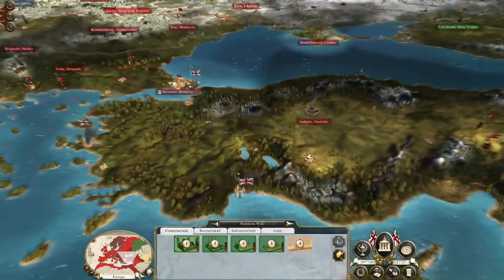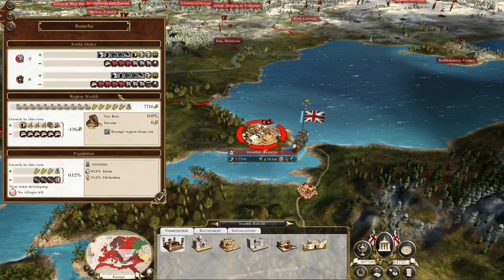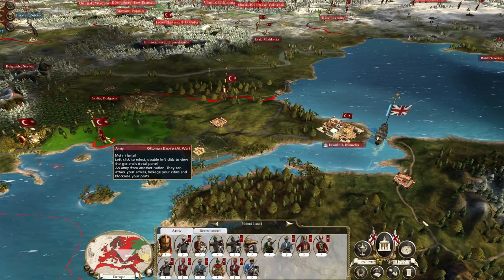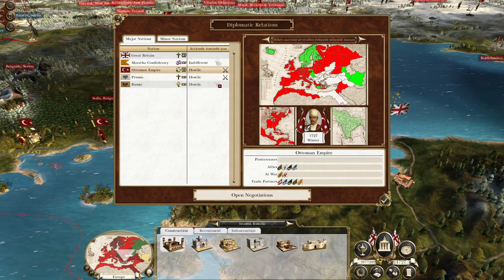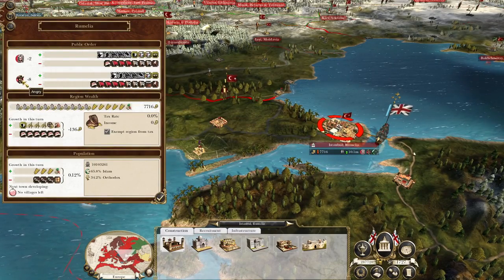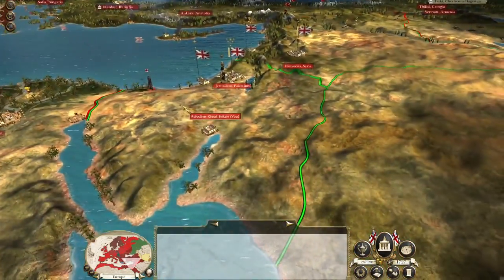Potentially I won't even take this army and land in Istanbul, to be honest, because the territory... it looks like they're probably actually going to rebel, which is interesting. The Ottomans are a republic, and Istanbul is going to be a lower-class rebellion. So I'm not quite sure what you get after that.